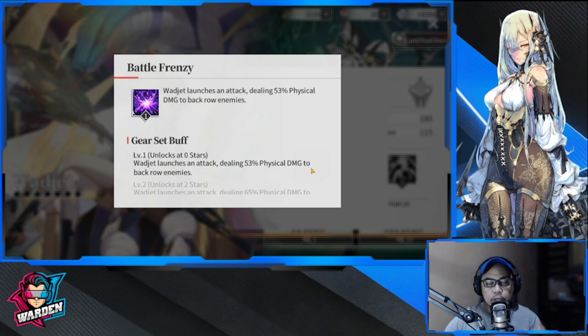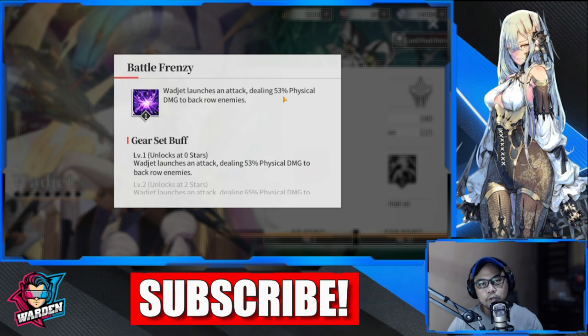First, let's go over Wedget and see what she can do. Wedget is rated as Tier B, bordering on Tier A, but her utility is not quite enough for me to put her at Tier A. She does have some uses. Her attack launches dealing 53 physical damage to back row enemies.